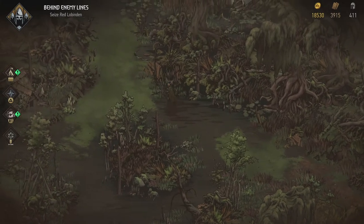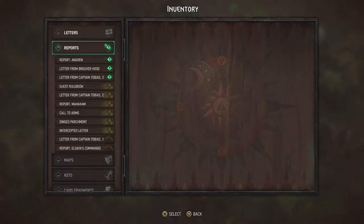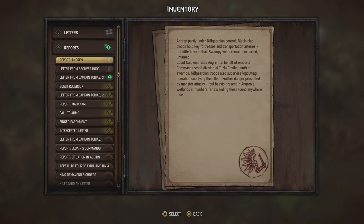Let's check our reports first to gather intelligence. Angrin is partly under Nilfgaardian control — black-clad troops hold key fortresses and transportation arteries, but the swampy wilds remain uncharted. Count Caldwell rules Angrin on behalf of the Emperor, commanding a small division at Tusla Castle. Monster attacks are a further danger. The log-cutting operation is also something present in the books, so good on them to keep that detail.